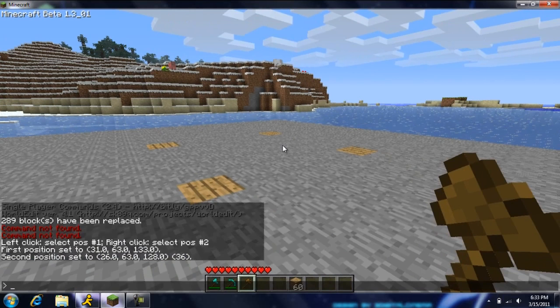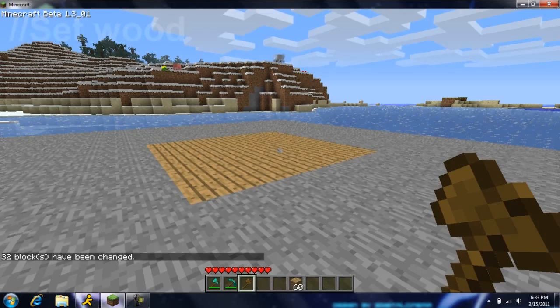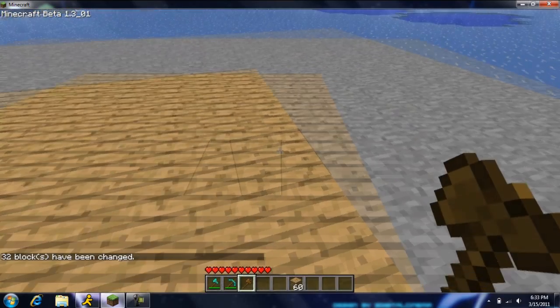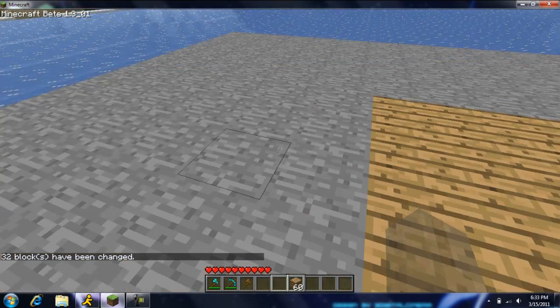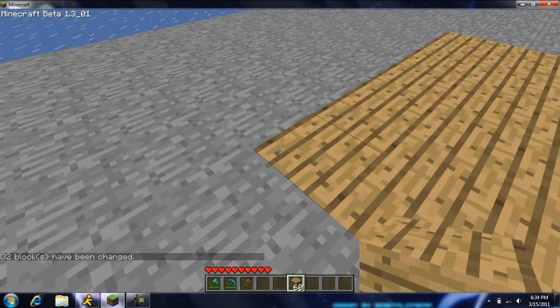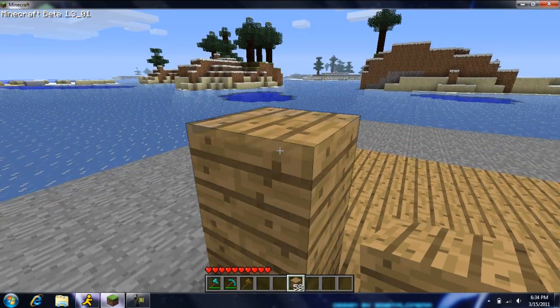Now you can do --set and then you can either type 'wood' or '5' — 5 is the number for wood. And there you go, it sets it and fills everything in between with all wood. If you want to make it higher you can stack this up — we'll just do 3 high.